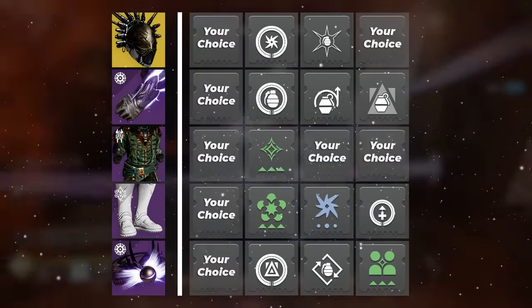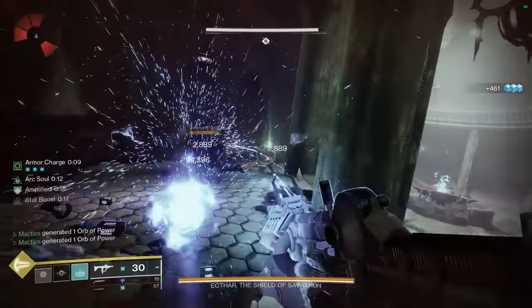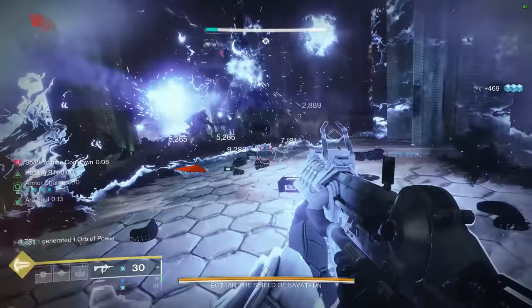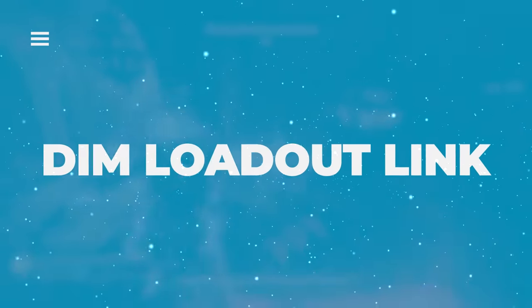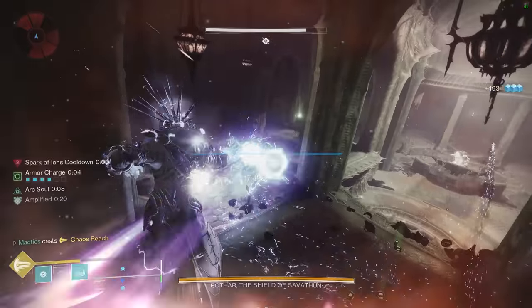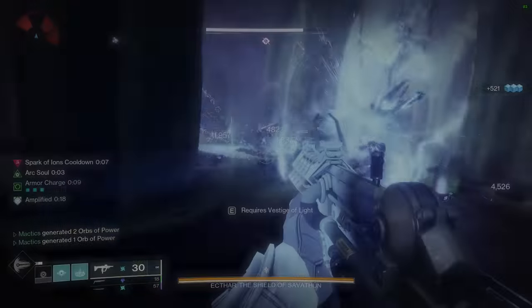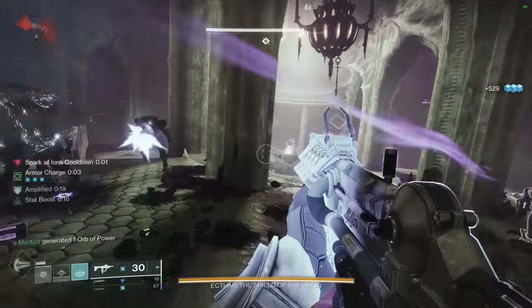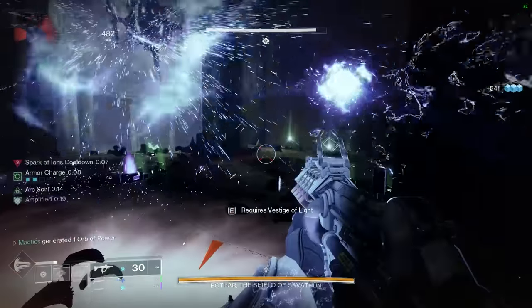From there, toss on some resist and stat mods, prioritizing resilience, discipline, and recovery, and you're ready to go. To speed things up, I've included a Destiny Item Manager link in the description that you can use to copy this entire build to your guardian in just one click — right next to those like and subscribe buttons. I hope you enjoyed the build video and enjoy using this build in game. I'll see you in the live stream — thank you so much for watching, and as always, have a great day.